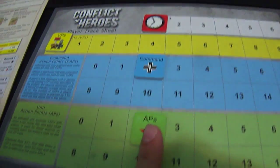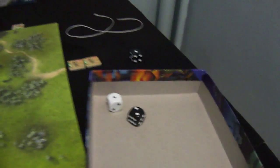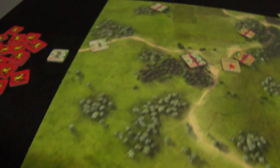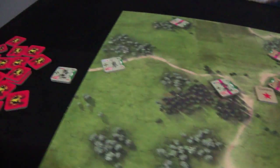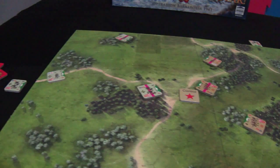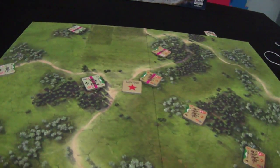Now this German unit activates once more. Will not pay any modifier. Tries to kill this unit — needs to bring ten. Three plus four is seven — no hit. Soviet player passes. German player pays the last two command tokens, modifies the die by two. Fire power is now six, needs a total of thirteen. This is eleven plus six: twelve, thirteen, fourteen, fifteen, sixteen, seventeen!